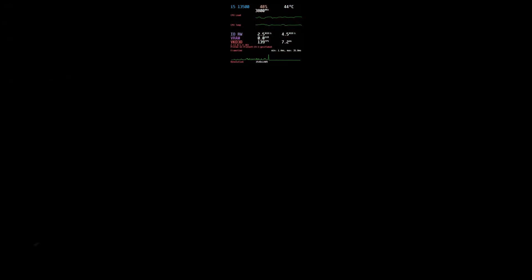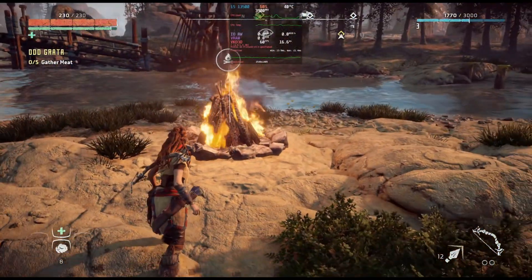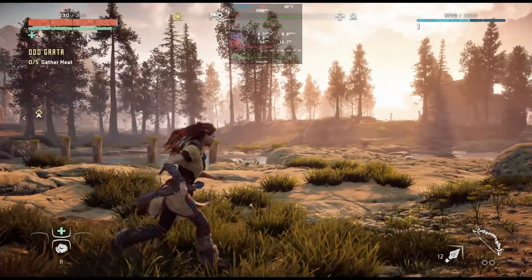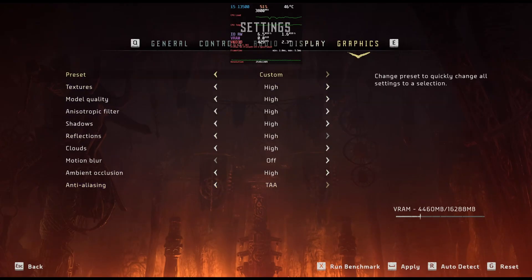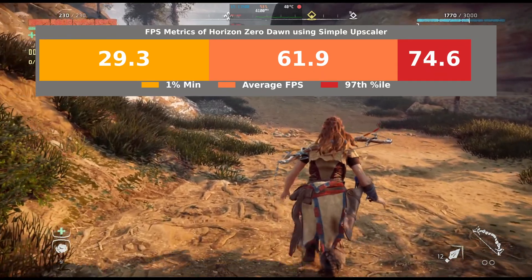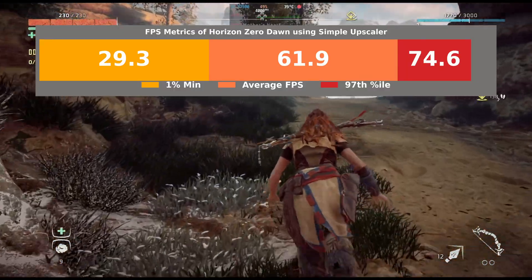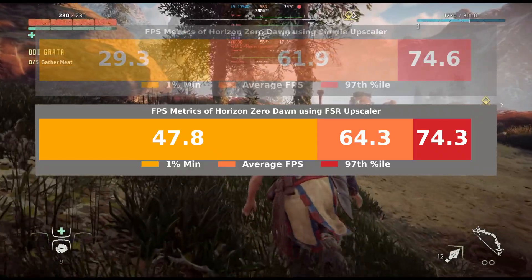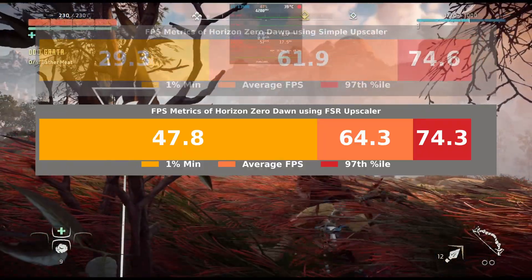Horizon Zero Dawn on the A770. I tested using simple sampling and FSR. I didn't try native because generally with these newer AAA games the native frame rate is stuck in the 30s and 40s. I'm using high settings mostly, with MSAA disabled and TAA enabled. With simple sampling I got an average FPS of 61.9, 1% lows of 29.3 FPS, and a 97th percentile of 74.6 frames. With FSR, the 1% minimum was significantly higher at 48.8 FPS — almost 75% of the average at 64.3 frames — and a 97th percentile of 74.3 frames.